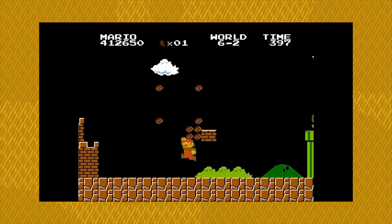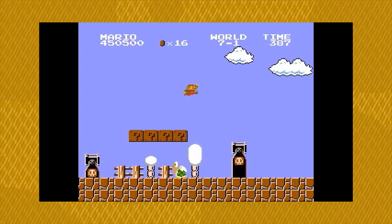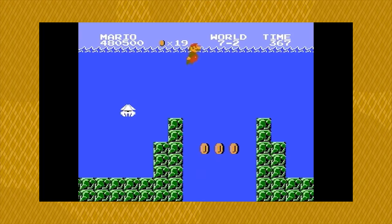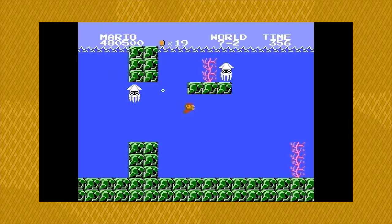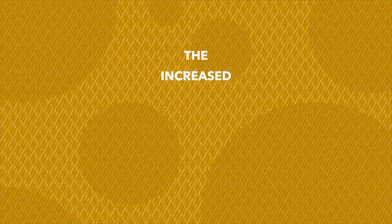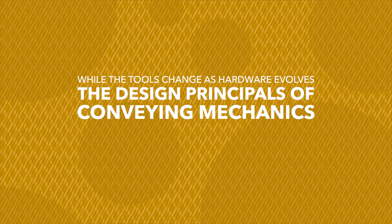The genius of Mario's enemy design is that every enemy communicates many of its characteristics through its appearance, without explaining through text. Because of how it simply communicates behavior, it can quickly introduce new gameplay elements on the fly, without stopping to explain exactly what each new character or item does. Despite the graphical limitations of the NES, the developers of Super Mario Bros. were able to create a rather large variety of enemy types that all do a solid job of communicating their behavior through their appearance. If they could do all of this with such limited hardware, imagine what we can do now. The increased graphical fidelity of modern hardware opens us up to so many more possibilities in our character design. While the tools change as hardware evolves, the design principles of conveying mechanics through character designs remain relevant and useful throughout.